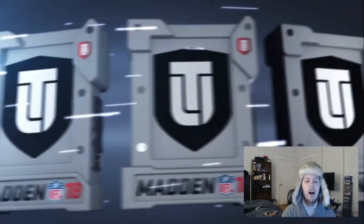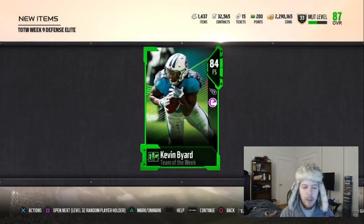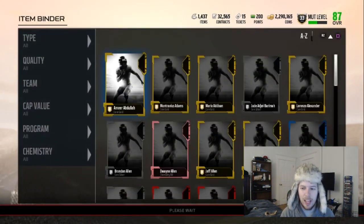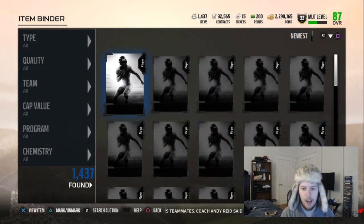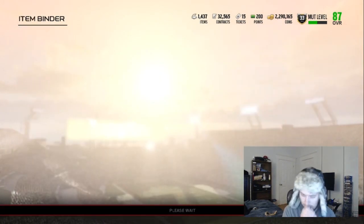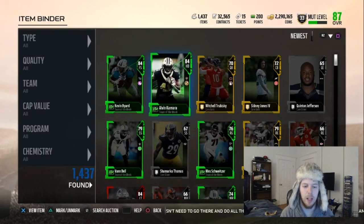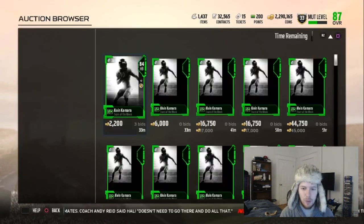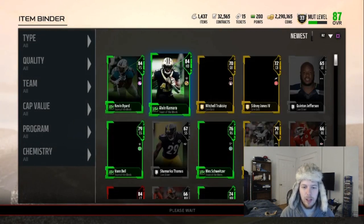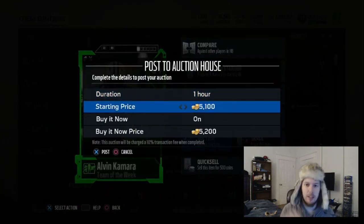Let's see what we can get out of the Week 9 defensive set. Come on, 90 overall. God damn it — we just took L's. We took L's this whole pack opening. This hat is being retired. Out of 300k, I probably made 50k. Depends what these 84s go for. Team of the Week sucks, guys. It really does. Nate Solder is probably the best pull I got. Hope you guys enjoyed the video. I didn't enjoy opening the packs, but it is what it is. I'll talk to you all later. Take it easy. Peace. I'm going to go play some COD.